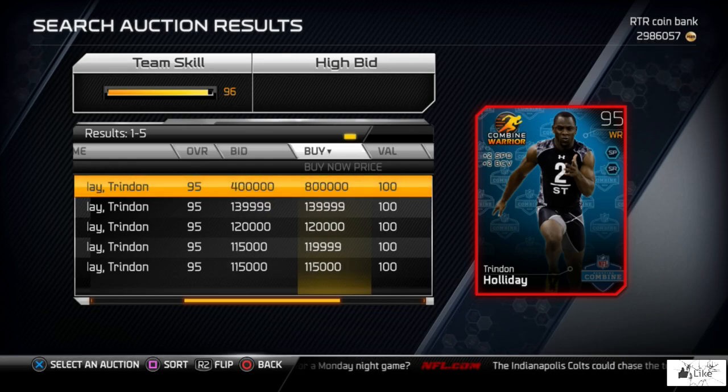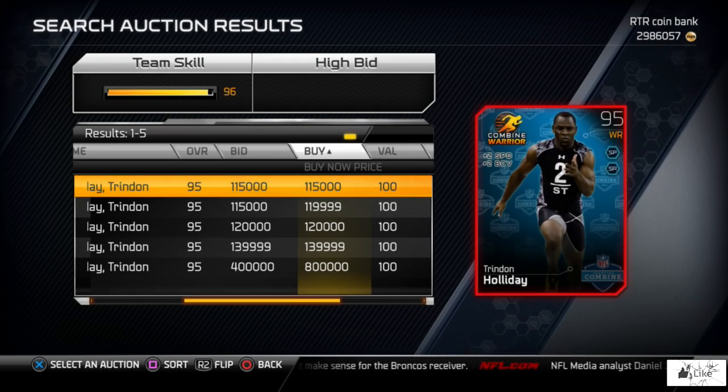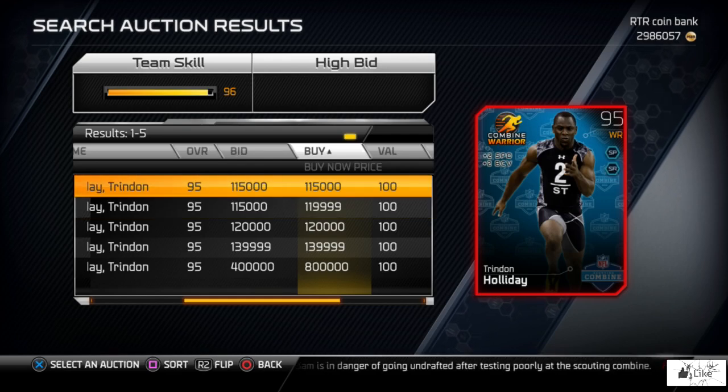Let's take a look at his stats — sorted by price and flipped over. This version gives plus 2 to speed and plus 2 to ball carrier vision. He has 98 speed, 96 agility, 94 catching, 90 spectacular catch, plus 11 short pass, and plus 8 to speed run. His other card gives plus 2 to acceleration and plus 2 to elusiveness. So you have the choice: plus 2 speed and ball carrier vision, or plus 2 acceleration and elusiveness — completely up to you and what boost you want.